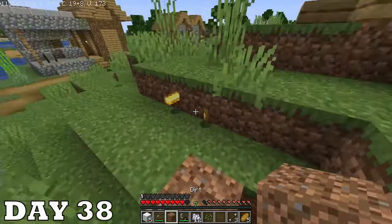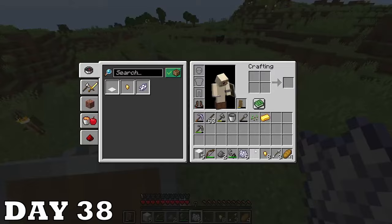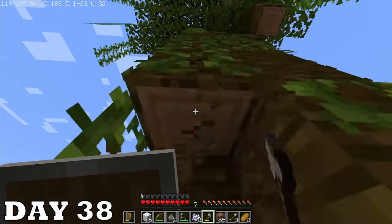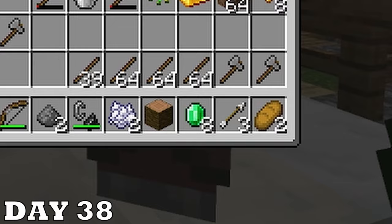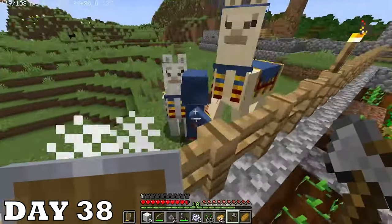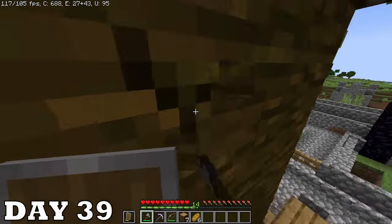I got my stuff back on day thirty-eight. I tried bone mealing the trees but they're way too close to that wall, so I stuck one in the middle of the farm — I promise I'll have a better area for this later. This is the moment I realized this is going to be my most profitable venture yet. The notes for day thirty-nine just say 'jungle tree' — which is very accurate.